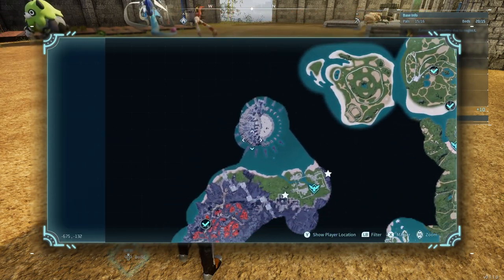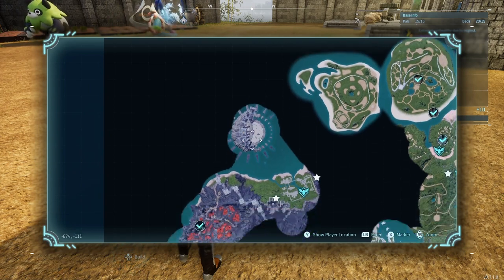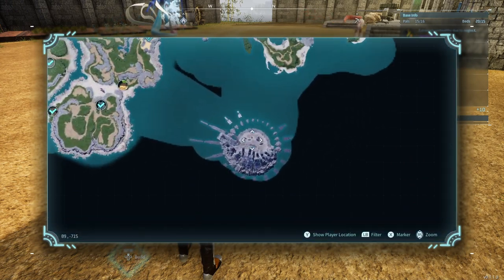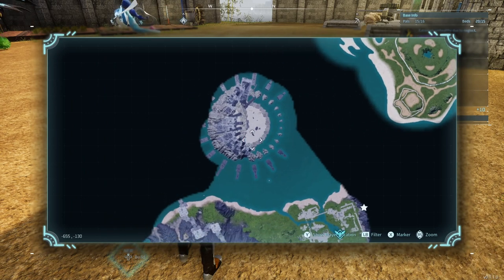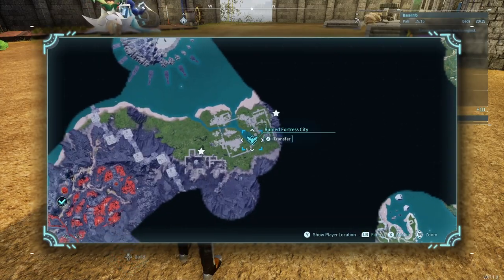For this, I'll use four of the three different reserves I have across the map — one here, one here, one here, and one over here. We'll be targeting specific boxes on those habitats or preservations.